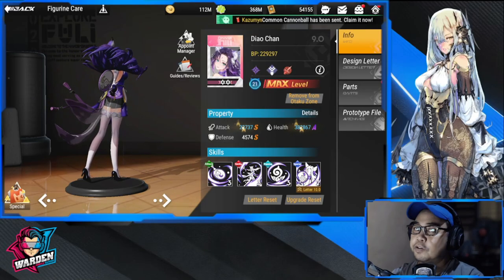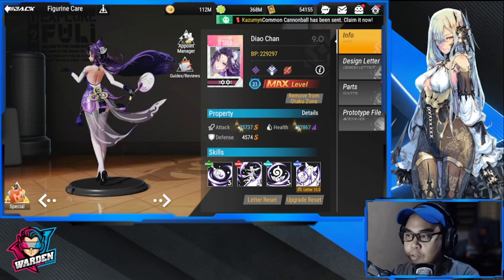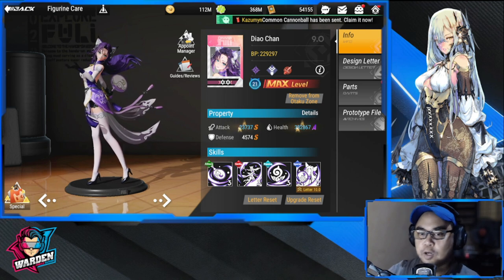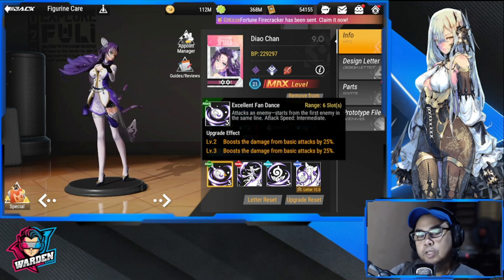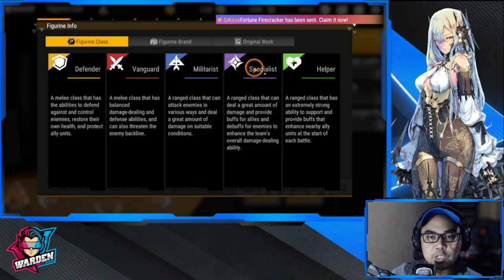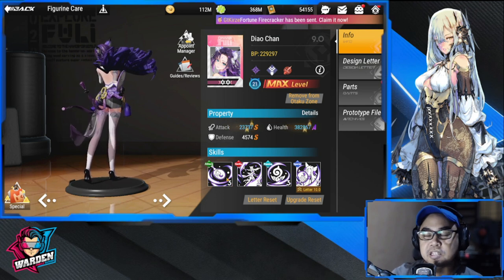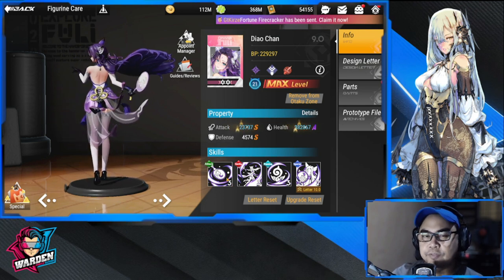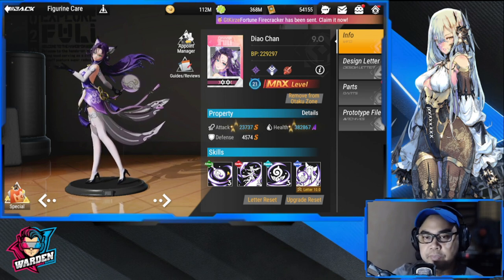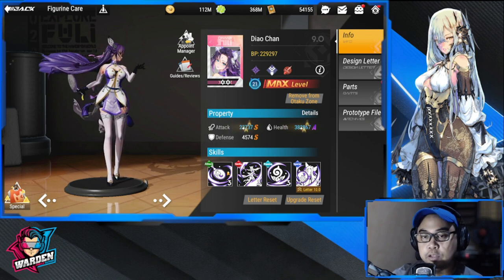Hey guys, welcome to Figure Fantasy. We have Diao Chan here and we're going to be discussing her build guide, starting with her skills. She is a specialist, and specialists tend to either have average damage or great damage. I think she's going to be doing average damage because she is going to be concentrating on attack speed.